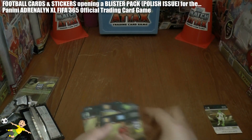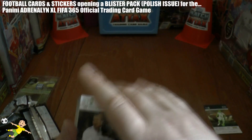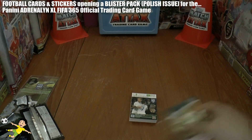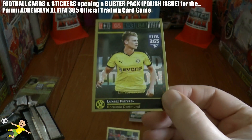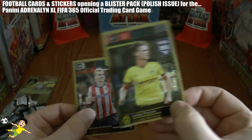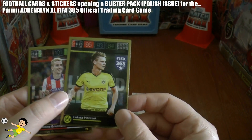Best pull of the day is definitely the International Double Trouble of Harry Kane and Raheem Sterling — the young England talents. Now let's have a look at these limited editions. The first one we get is Piszczek of Borussia Dortmund — let's hand his code out, first come first serve, there you go guys: Piszczek.